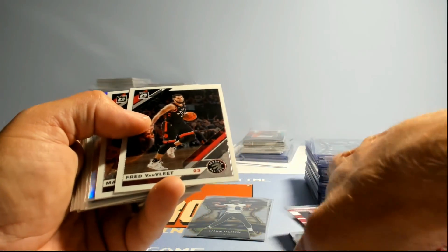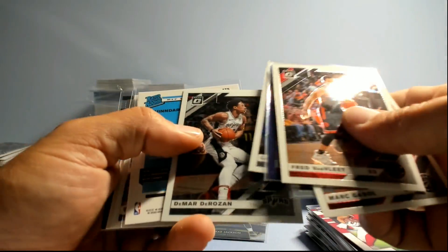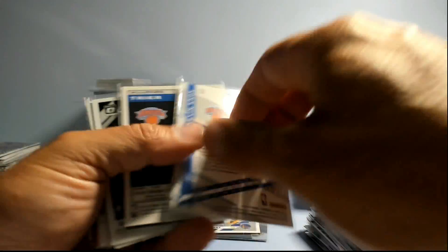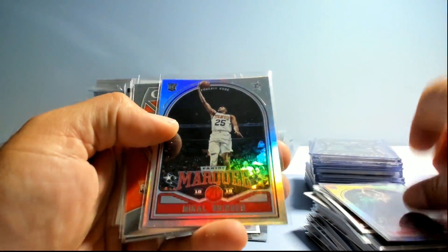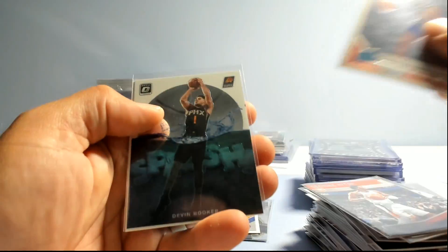More baseball, getting to basketball now. Marc Gasol, Aspen, DeRozan, Witherspoon, Robey, Jalen Brunson, a little Steph Curry Optic, Kevin Knox rookie, Kevin Knox rookie again, Lonzo Trier Obsidian — love those Obsidians — Mikal, Mikal again, Bridges, Aiden, Bridges, Melton, Aiden, Ty Jerome, and Devin Booker.